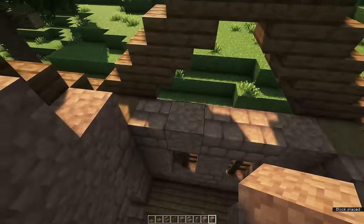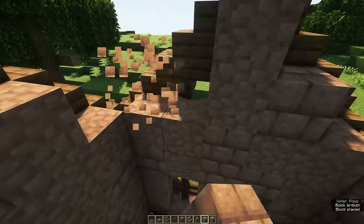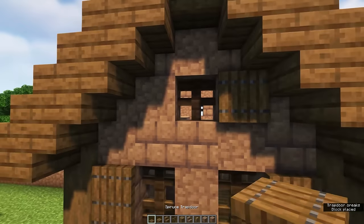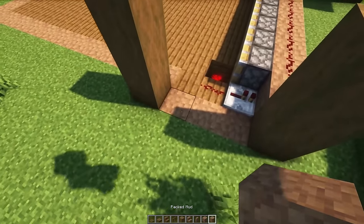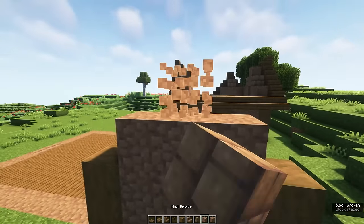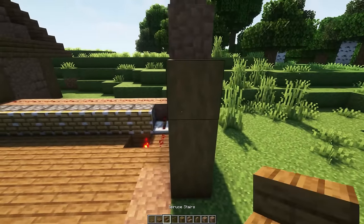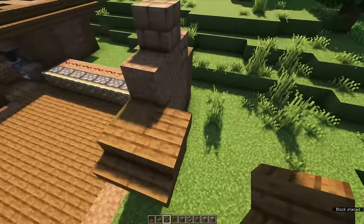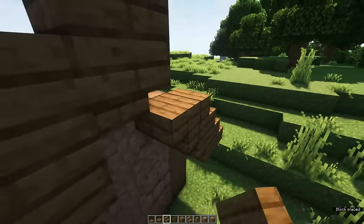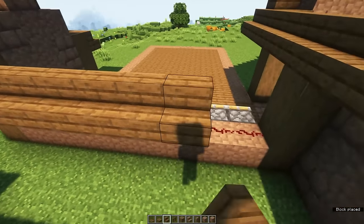You can then fill in the rest of the walls using mud blocks. Optionally, you can create a small window on top as well with a spruce fence and a spruce trapdoor. The other side of the farm — fill in the wall using both kinds of mud blocks, and if you want you can create a window inside. We're then going to work on the roof for the long part, which works the same way as for the house: stair, upside down stair, all the way up to the top. Place spruce stairs all along the side as well, and make sure that it connects to the main roof.